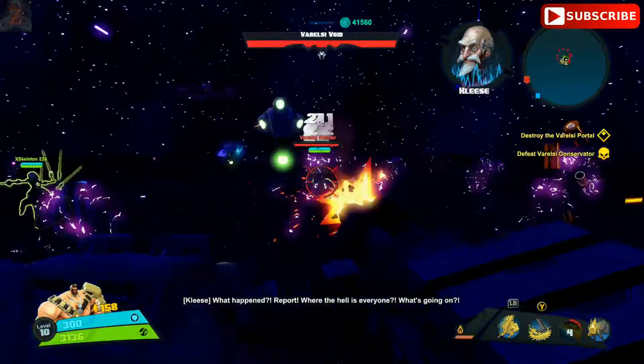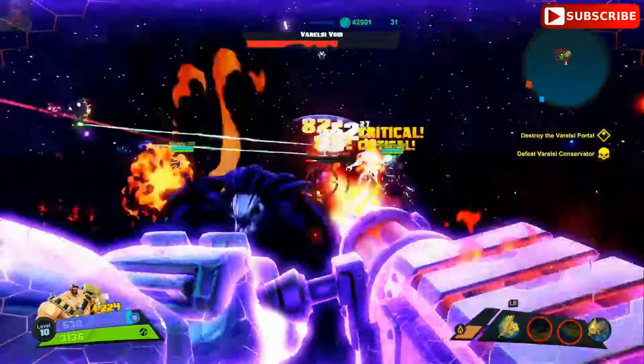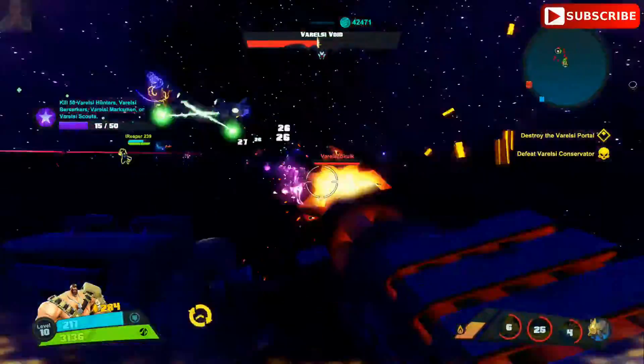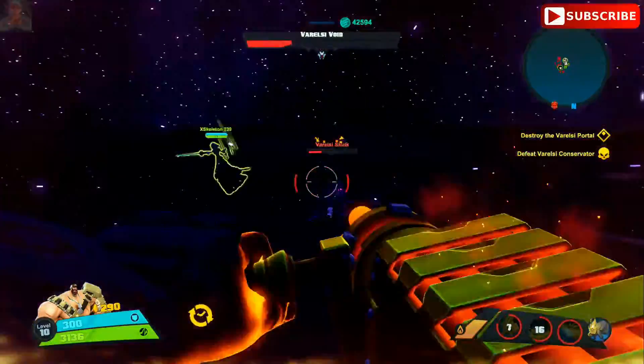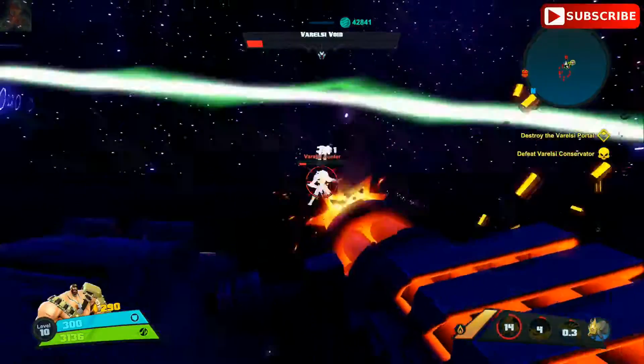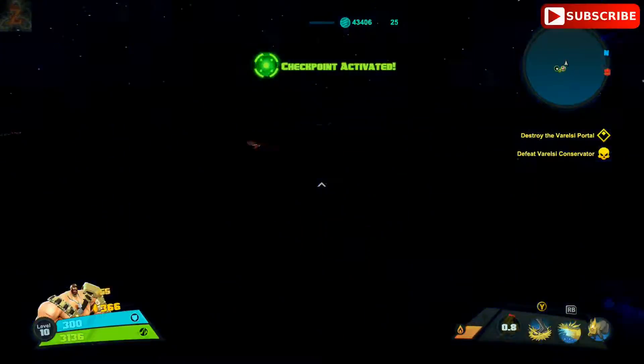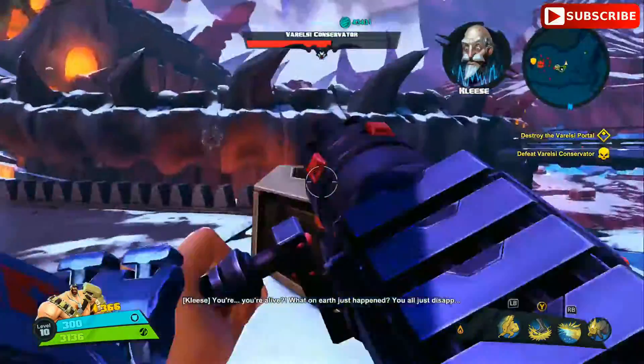Once you teleport back, the same mechanics are going to apply. You're going to want to run around and kill the ads that are making her immune very quickly. You have to kill them quickly or she covers the entire map in like this black orb type thing that does a massive amount of damage to you and can kill you very quickly. So make sure you kill the ads very fast.